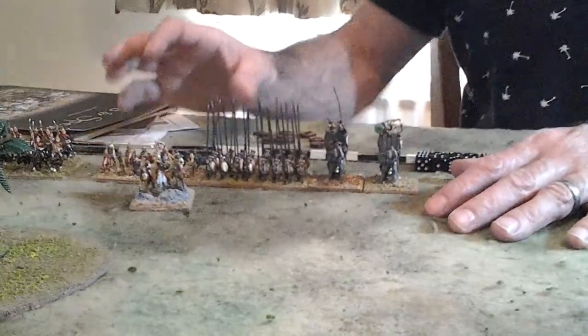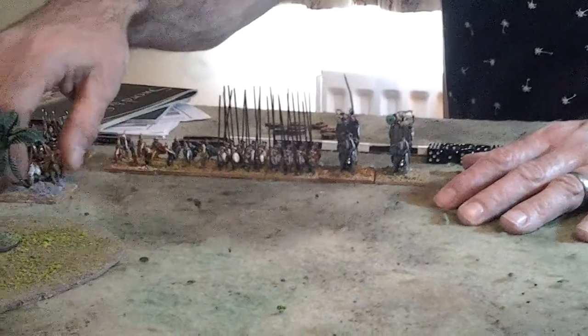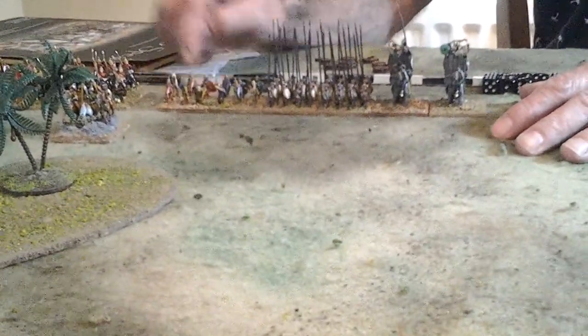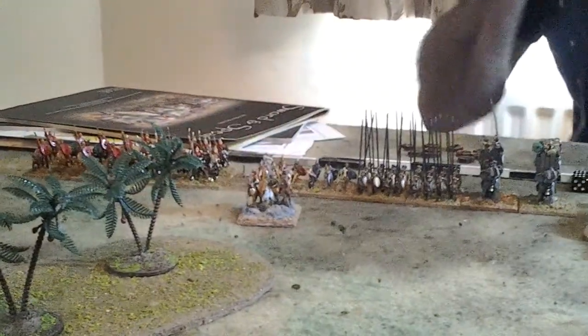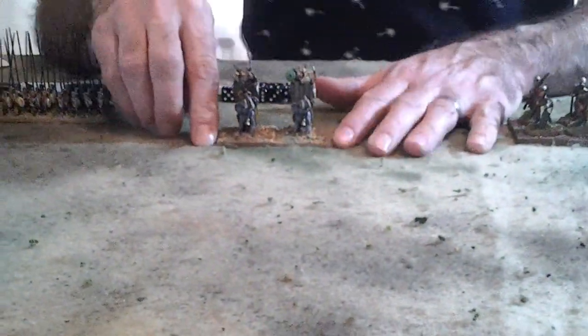It's a unit-based game, so the figures are organised into units. As an example, if you look at these Macedonians, we've got a unit of elephants, a unit of pikemen, a unit of Thracian infantry, a unit of heavy cavalry and a unit of light cavalry over here, and then we've got a general there as well. So one unit, as an example — these elephants — all the units have to have the same frontage.